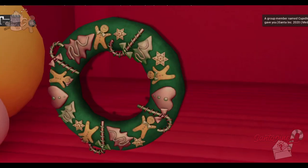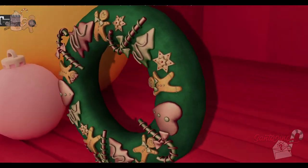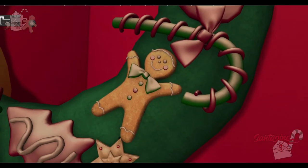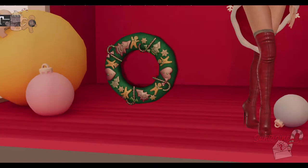We have a really cute wreath from Chez Moi. It has little gingerbread men and trees on it — it looks like food. I would absolutely want to eat this because those look like little sweets. Wouldn't you want to eat that too? It is three land impact and is called the Playful Christmas Garland. It is also mod.